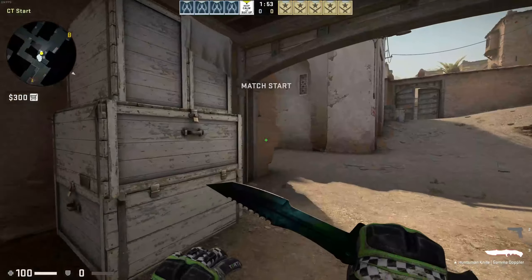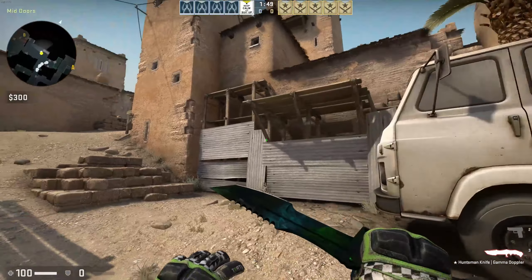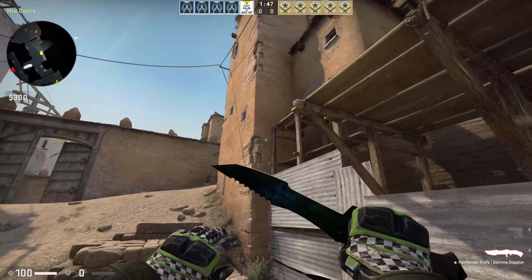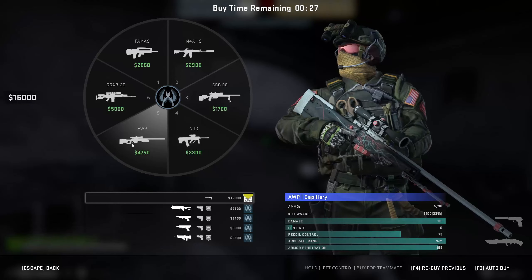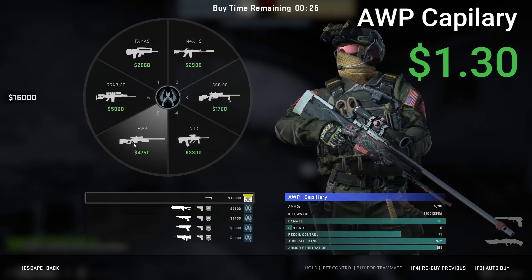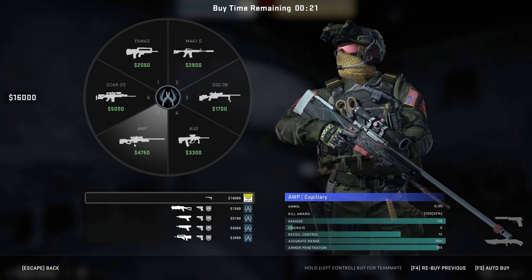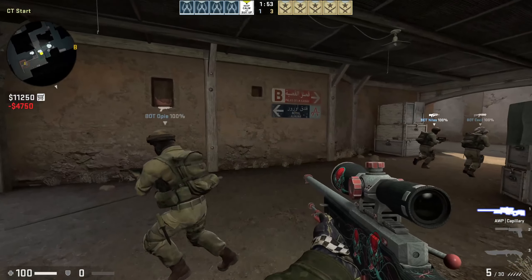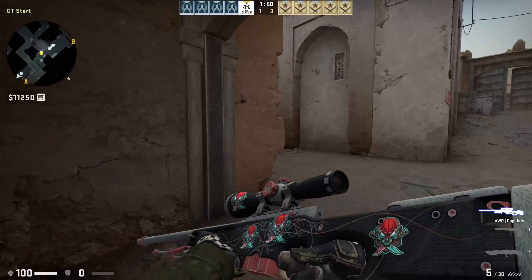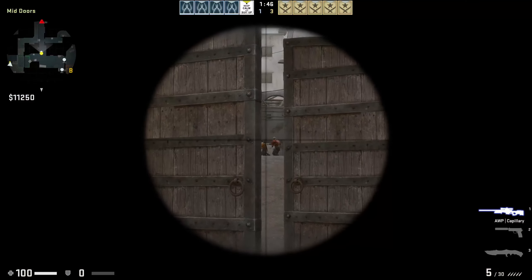Next one we're going to look at is the OP Capillary. The OP Capillary costs 62 cents in minimal wear, and we have four Knives Out stickers on it. Those stickers run about 17 cents a piece.